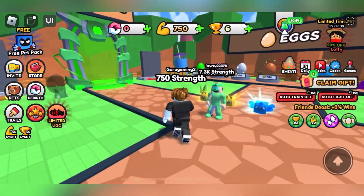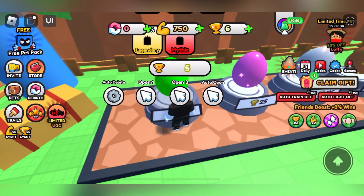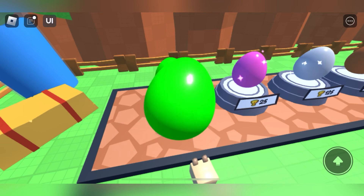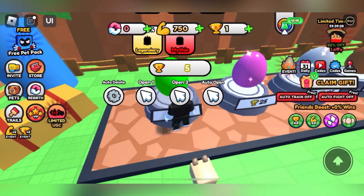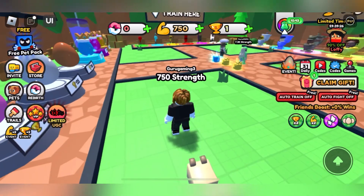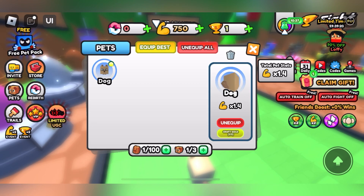Now we go to the eggs section. Here is the egg section — just open one and let's see what we get. Finally, we get a dog as a pet!